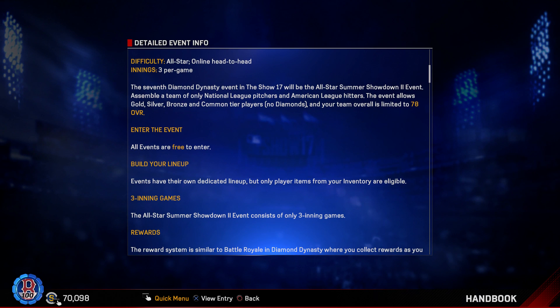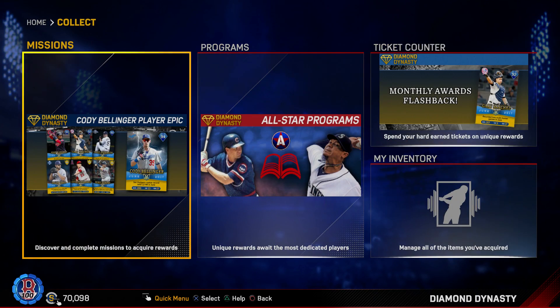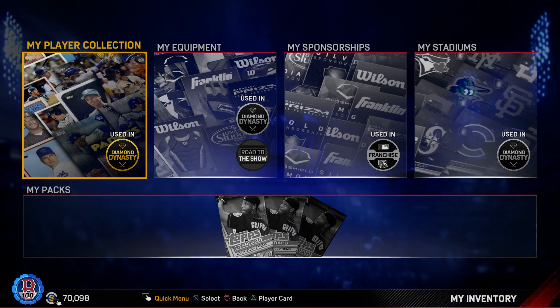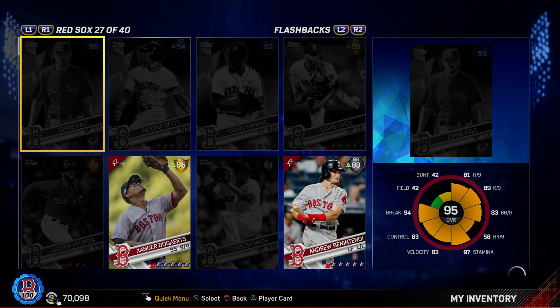At 40 wins you're going to get yourself a Jacoby Ellsbury. Let's take a look at that card because it's ridiculously good. I'm a Red Sox fan but I was never a huge fan of Ellsbury — he's a Yankee now obviously — but this card is from the year he should have won MVP.